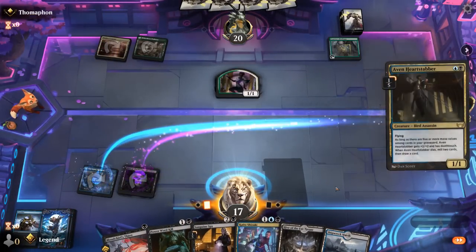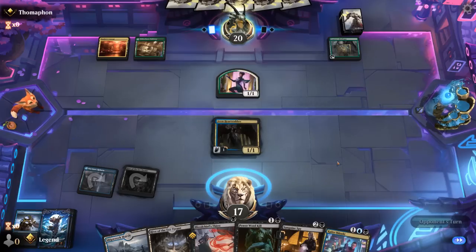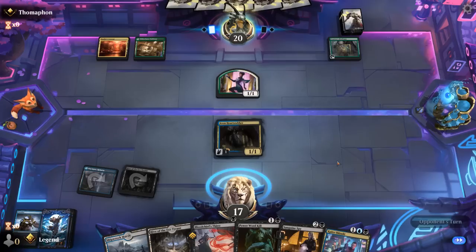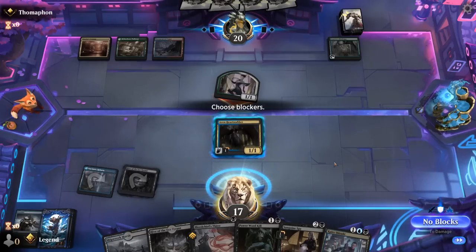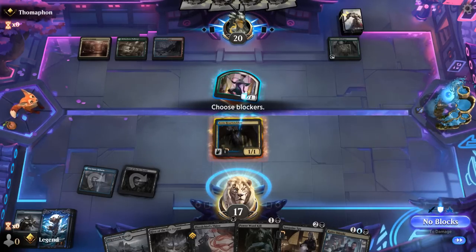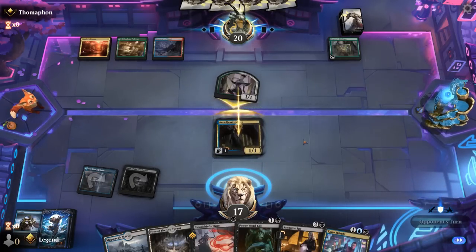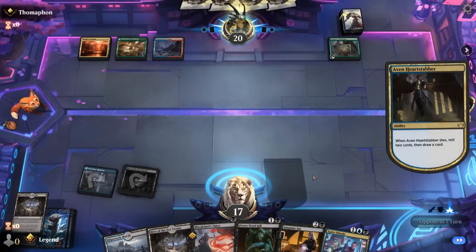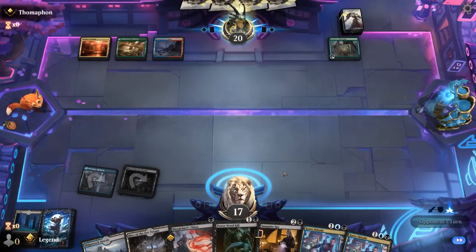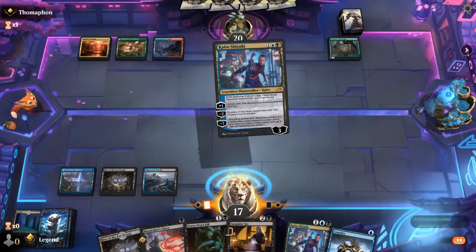Play Heartstabber. Yeah, opponent's a five-color Kami War deck — it does not bode well, as they can probably go over the top of our midrange deck. Do I want to trade Heartstabber? Yeah, probably, just to draw a card and mill, so we can maybe enable Sanguine Spy. Now let's play Kaito, which can start looting.